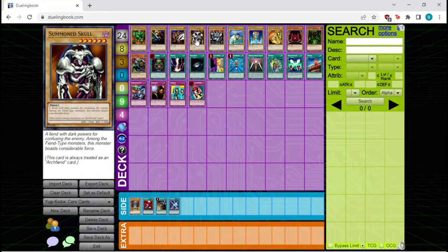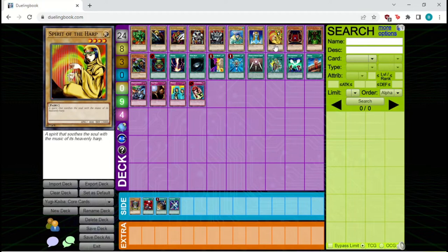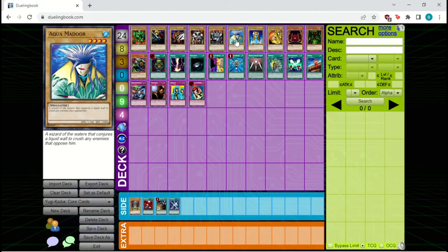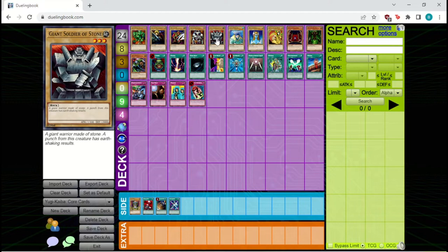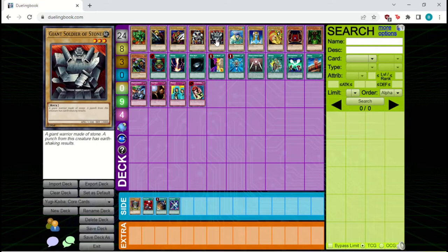Even if an aggro deck isn't Soul Control, it's likely playing at least one Summon Skull just to get the most out of Change of Heart and to have a big beater to get in for a lot of damage near the end of the game. Moving on to the more defensive side of things, we have Giant Soldier of Stone and the other 2k defenders: Aquamador, Mystical Elf, and Spirit of the Harp. Most decks will likely play three copies of Giant Soldier of Stone as it's an incredibly powerful defensive tool.